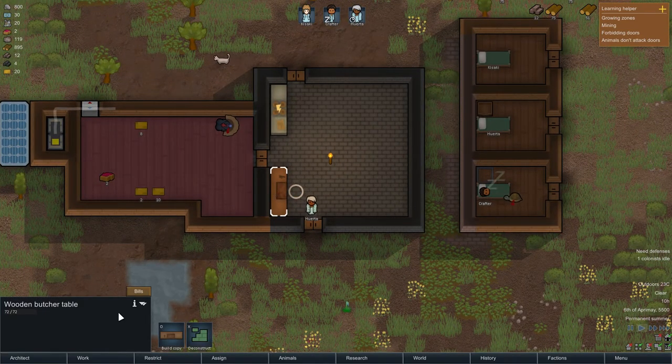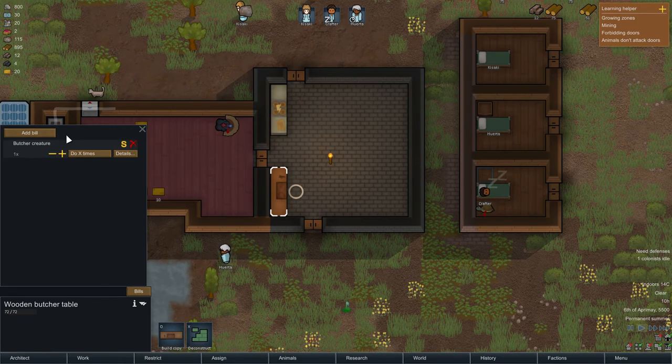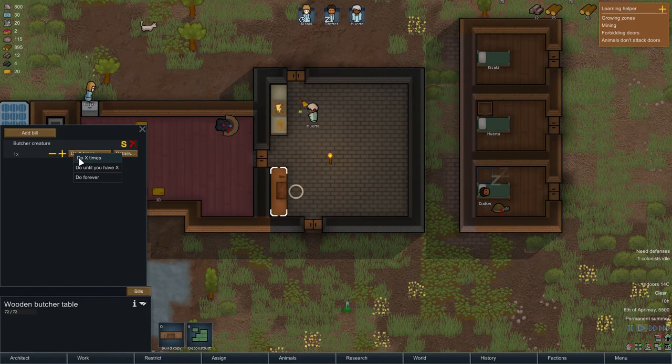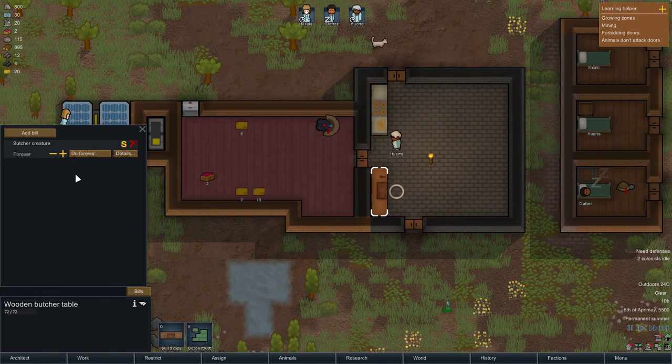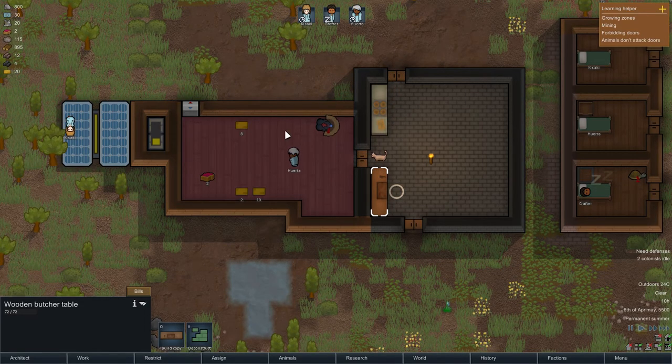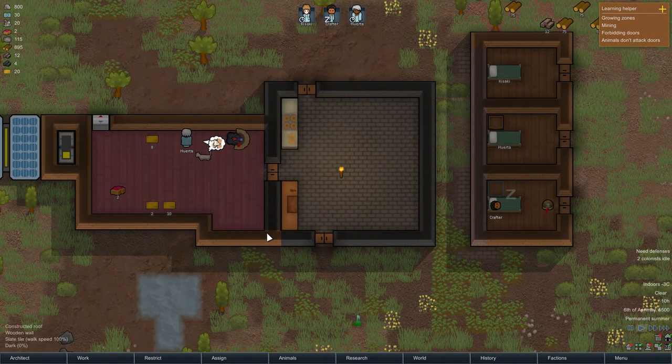So we have the butcher table bills. We can add a bill — butcher creature — and we'll do 'do forever,' basically, because what this will do is every time there's a dead animal here it will get butchered. It's not like we're going to have dead animals in here constantly, so that's good.